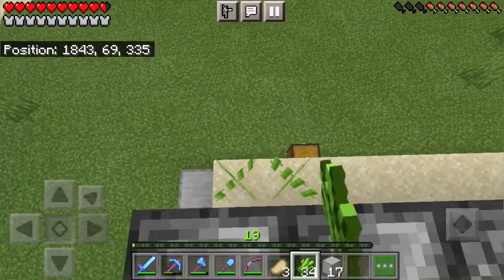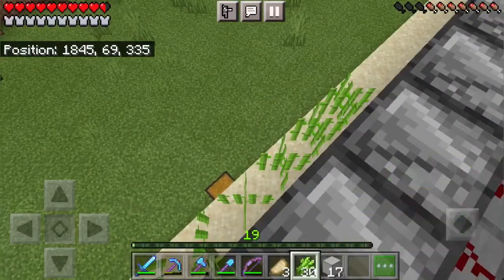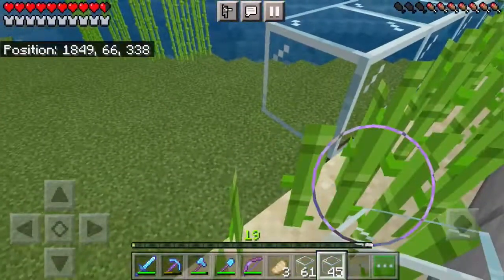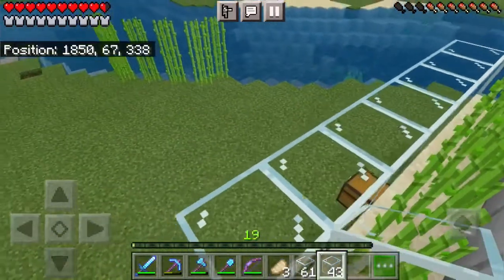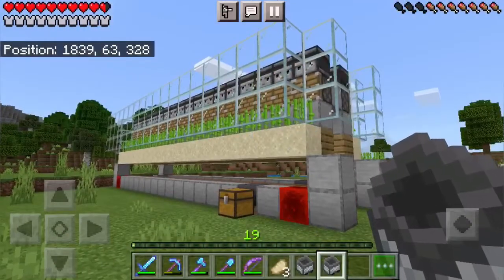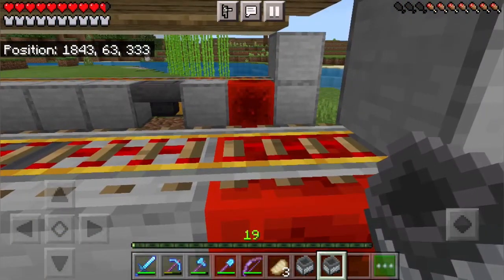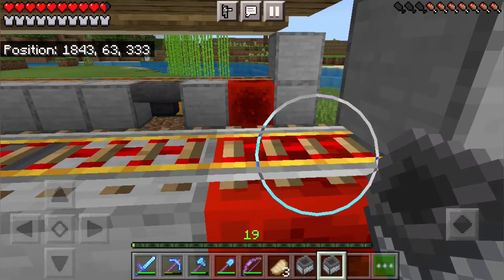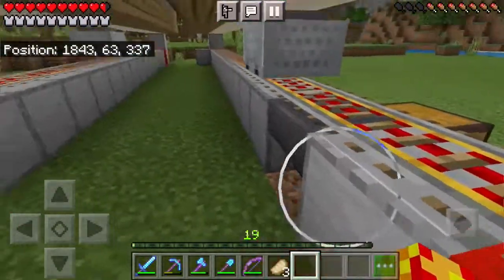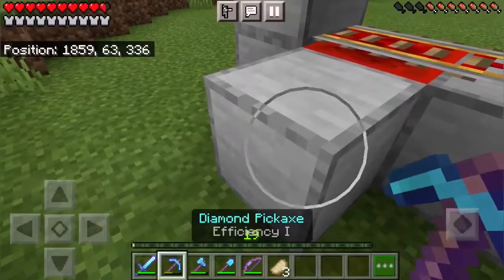Now it's finally time to place our sugar cane all along the sand. Now all we have to do is place glass on the outside. Make sure it completely covers the sugar cane. Now we're almost done. The final thing we need to do is place our minecart with hoppers down on the powered rails. And now our farm is completed.